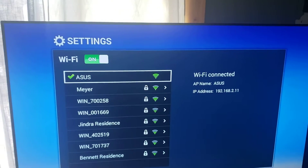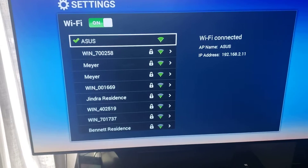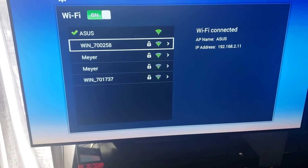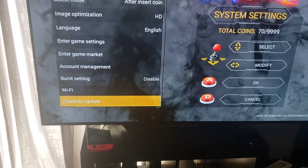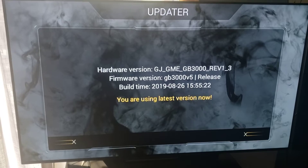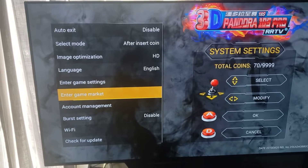We're hooked up to our Wi-Fi here. You take the joystick, press down, and highlight the network. We have ASUS set up so it's an easy connect — we didn't have to put a password in. But if you do need a password, you highlight it and input your password. Since we're already connected, I'm going to do a quick Check for Update — press the A button. It does a really quick check and says you're using the latest update. Press the D button to jump back out, and that way you always have the latest version.